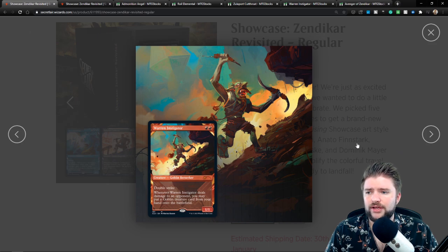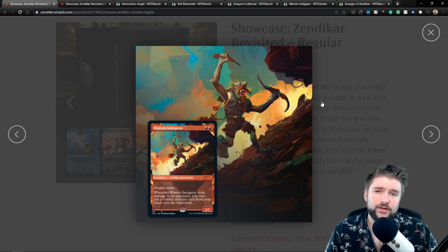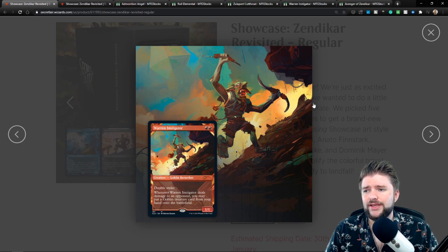We've also got a new take on Warren Instigator. It's very similar to the original art — I actually thought it was the original art when I first saw it. However, it is different; it's a different color palette and a little different style, more random and scattered. I like it, but it's not enough of a departure — this is probably my least favorite card in the set as a whole.